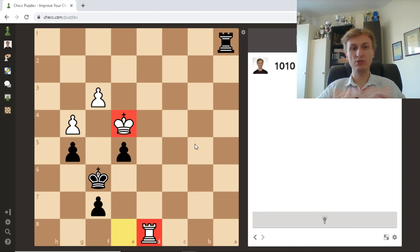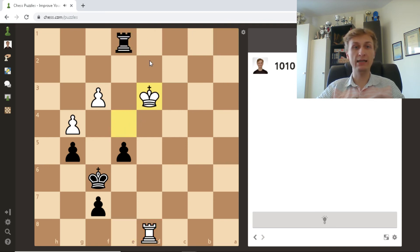Unprotected rook, king is exposed to checks — that's all you actually need to know. We have just two forcing moves available, and you check forcing moves — quiet moves don't win the tactical games. It's rook e1 check, and now alignment appeared. Rook d1 check and takes the rook.